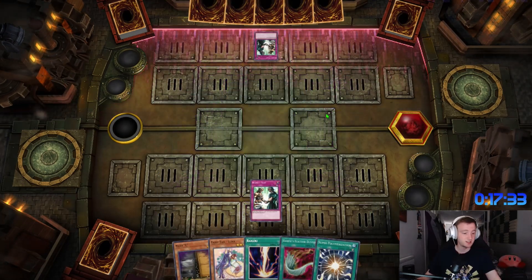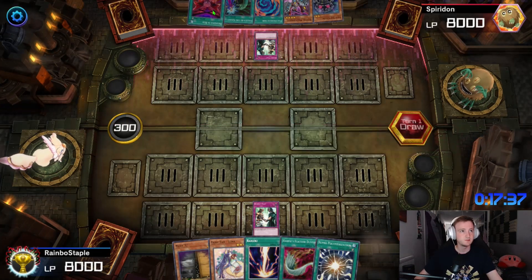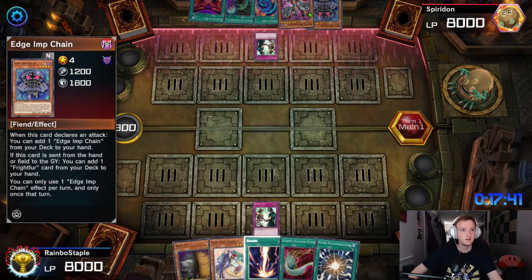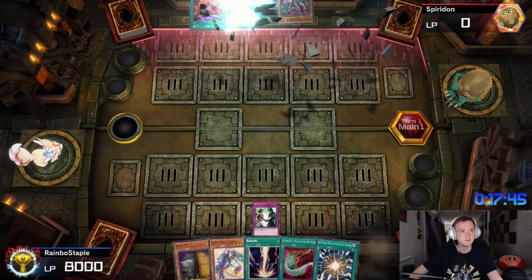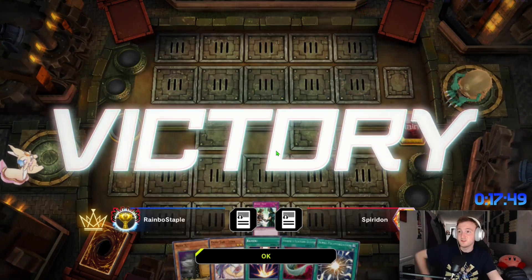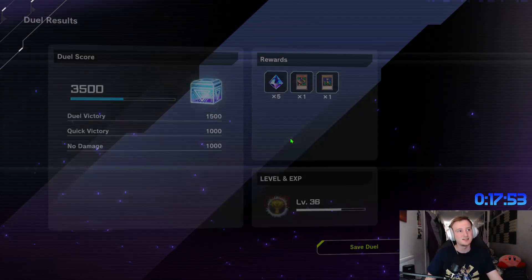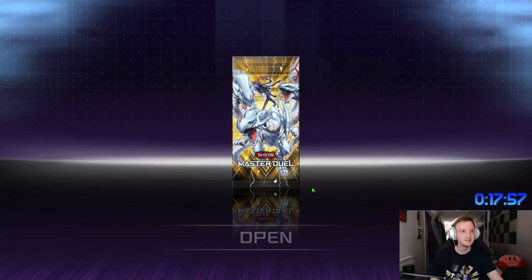We drew our board breakers again — we're just insane. Let's see what we're up against: Branded. Can he do stuff with this? No — okay, well that made things infinitely simpler. He would have conceded when he saw that hand anyway.